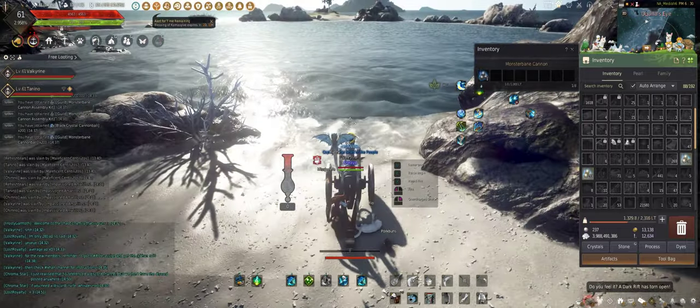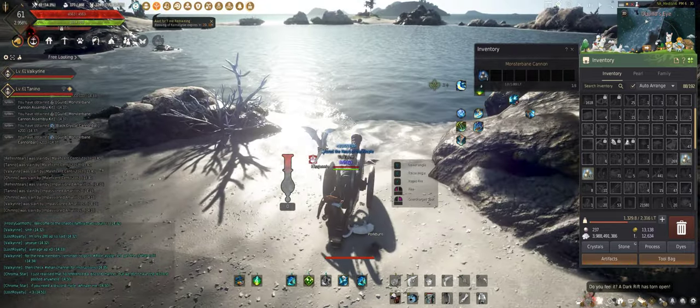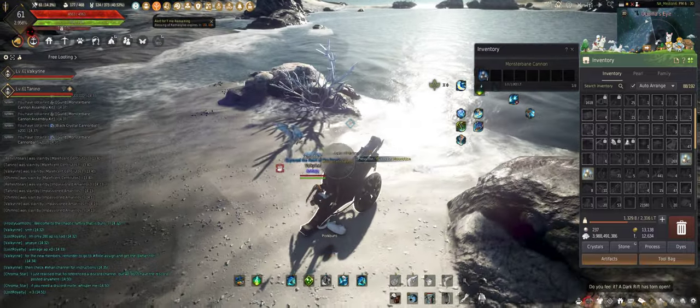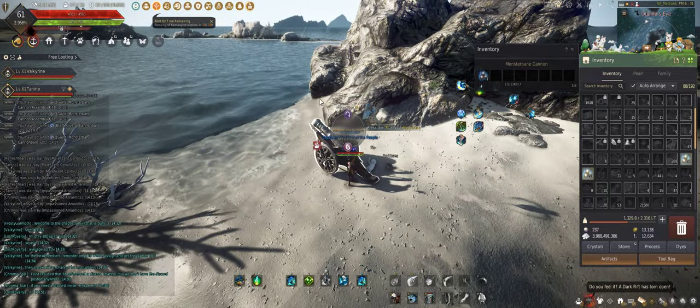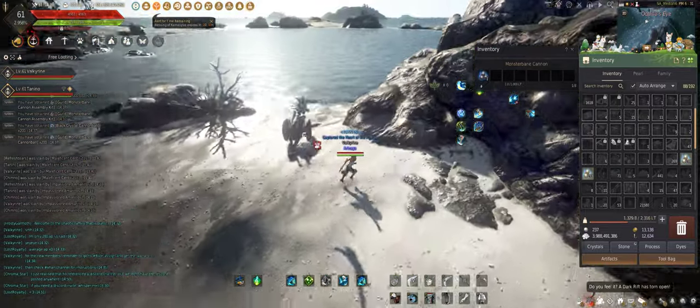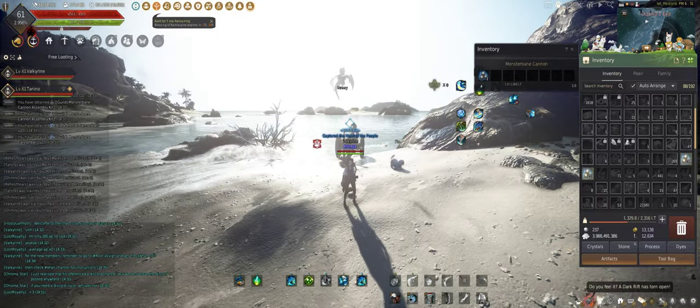So that is the cannon rotation — very simplistic. If you ever screw up on your cannon rotation, simply dismount your cannon and the charges on the silver ball will reset. Thank you for listening to my guide for Khan.